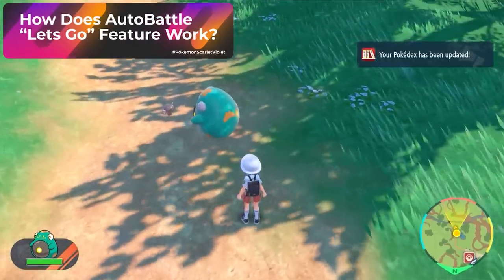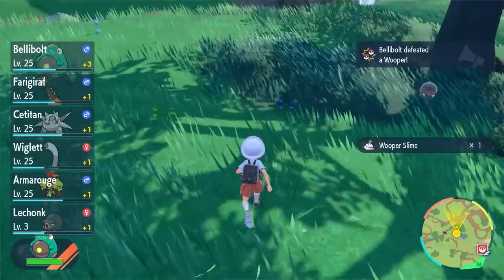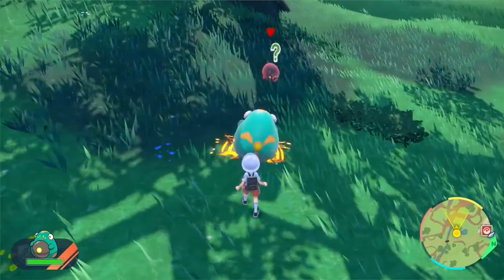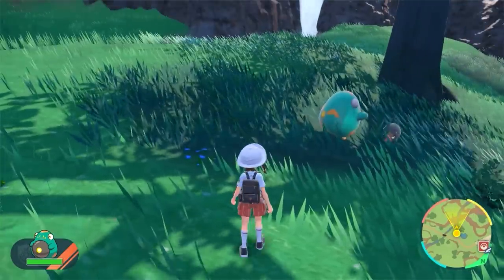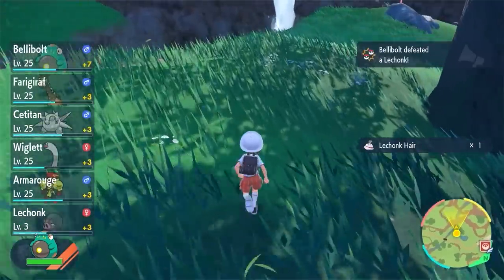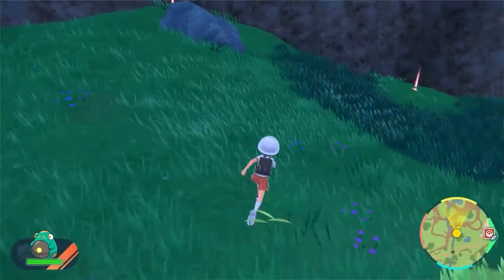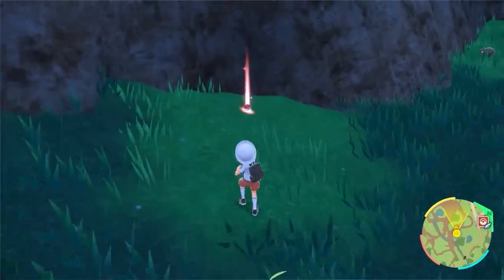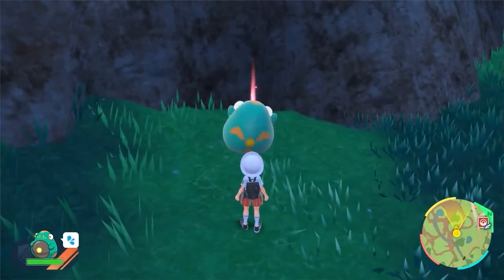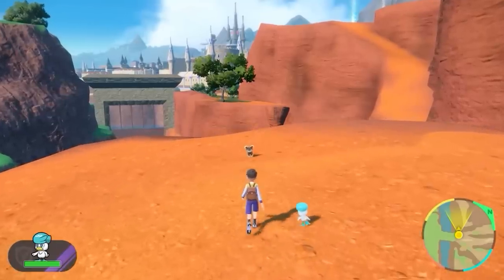Let's talk about the auto battle feature. In order to use it, you have to throw out your Pokemon first, then press a button for your Pokemon to go and fight the closest wild Pokemon. I asked the Nintendo rep what are the two most important factors of auto battle, and they mentioned it was the Pokemon type matchup and level difference. So you don't have to worry about what moves the Pokemon has. Please be aware they will take damage from doing auto battle, and I noticed you can only have one Pokemon doing auto battling in the overworld at a time.